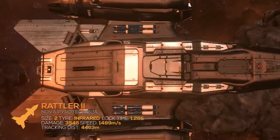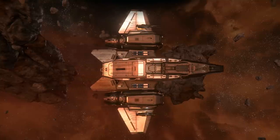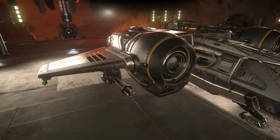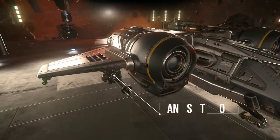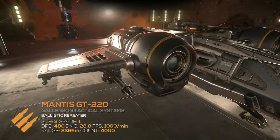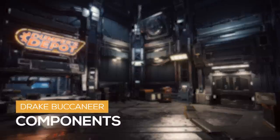For missiles, it has two MSD-322 missile racks with two Rattler IIs each. Rattler IIs are size two, are infrared, do over 3,500 damage, have a 1.26 second lock time and a 4,500 meter lock range — a total of four missiles. I personally would like to swap out the Rattlers for Strikeforce IIs because cross-section missiles don't have any countermeasures. I would also recommend swapping out the Panthers for a pair of Mantis GT-220s, as I personally don't like to mix ammo types and different fire rates. I've chosen to go fixed and ballistic — I want to get in, do the damage, and get out.